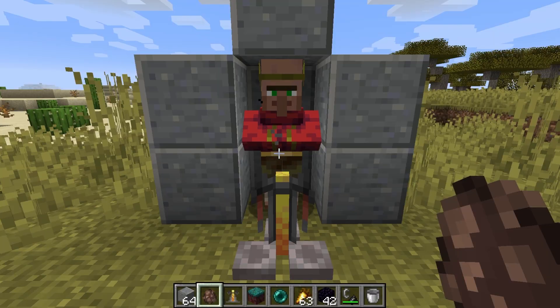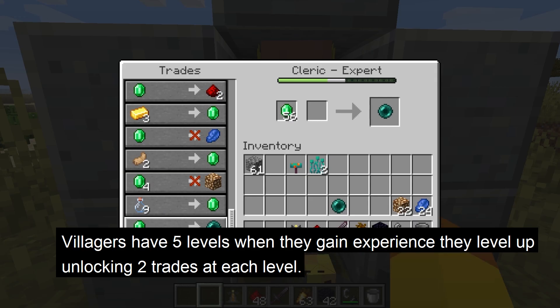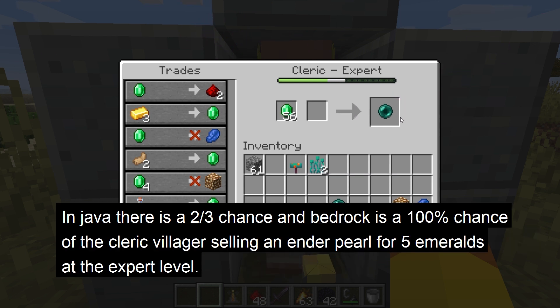The cleric villager has a trade selling enderpearls. The job site block for the cleric villager is the brewing stand. Villagers have 5 levels, and when you trade with them they gain experience and level up, unlocking 2 trades at each level. In Java Edition there is a 2-thirds chance at the expert level — the 4th level — and 100% in Bedrock at expert level of selling an enderpearl for 5 emeralds.